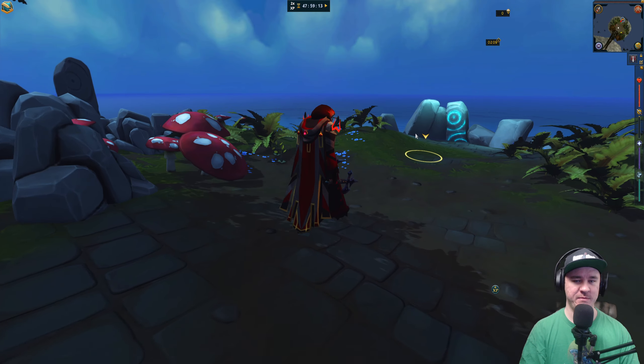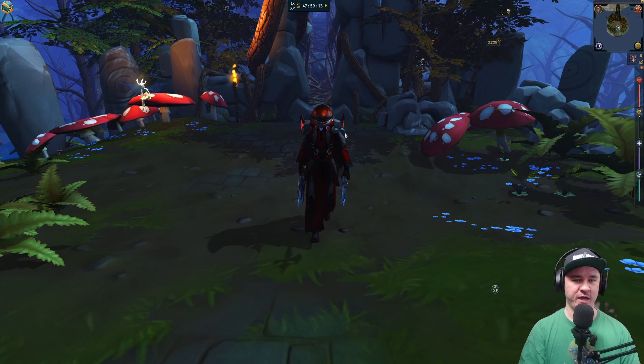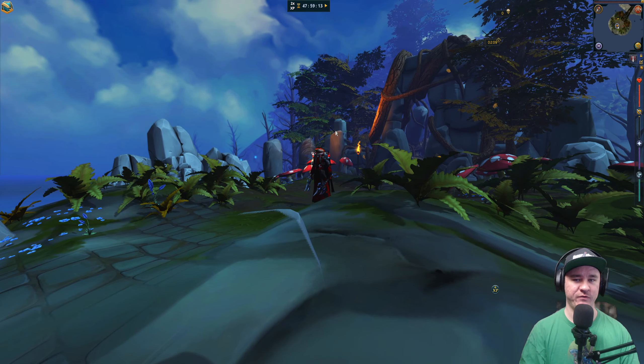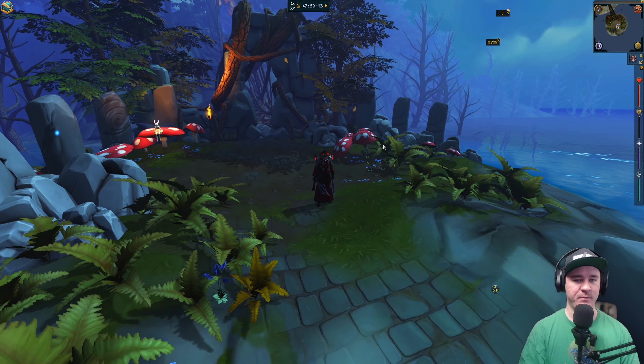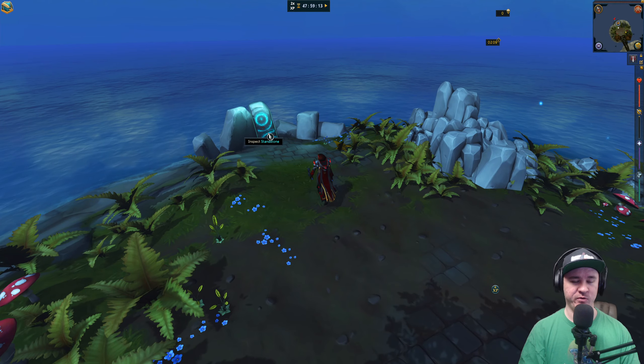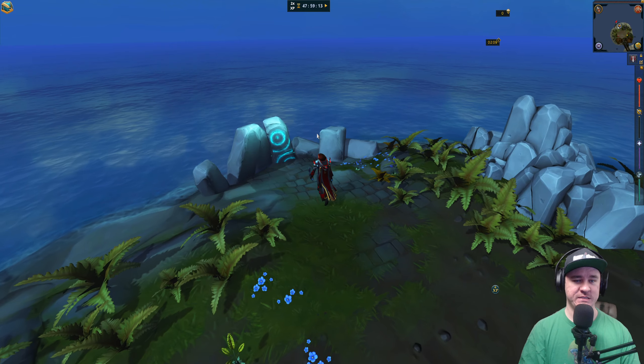It looks beautiful especially in the new areas, which really show off the lighting because all the textures have concaves and aren't flat. Beautiful bridge here made with all the vines — probably dead Groots, let's be real. We've got falling leaves coming at us. Beautiful location. I'm going to have to spend more time here in the Lost Grove, but for now we have places to be. Lost Grove — 10 out of 10 IGN, beautiful place.